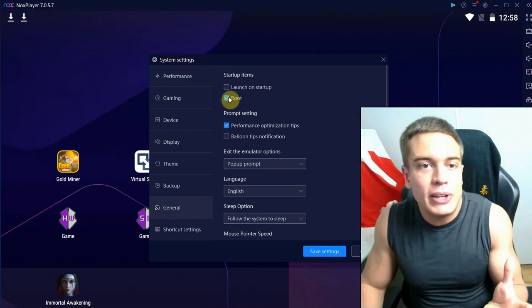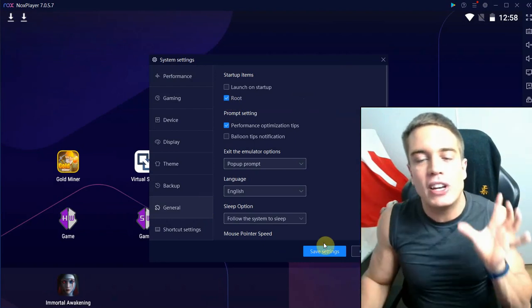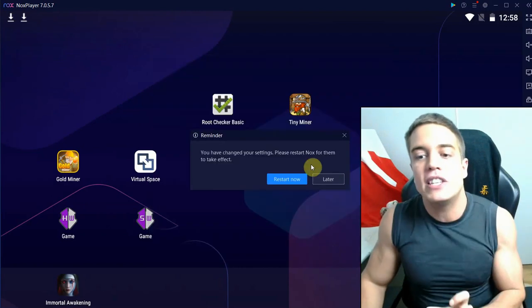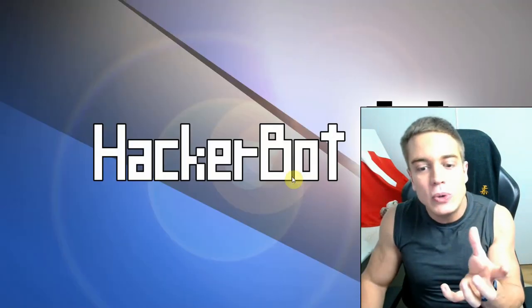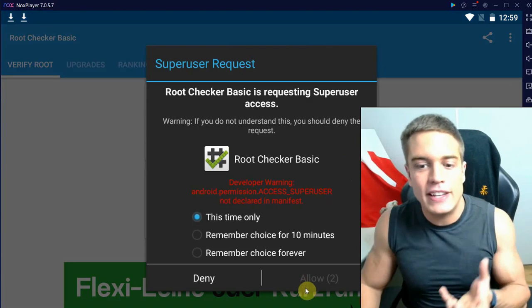Using an emulator like I'm doing here, and simply enabling root — you'll find a list of the best rootable emulators for Android down below in the description. This is also a very easy way to do it, and as you can see, in under a minute I have a verified root on my device enabled. Just like that — tada.